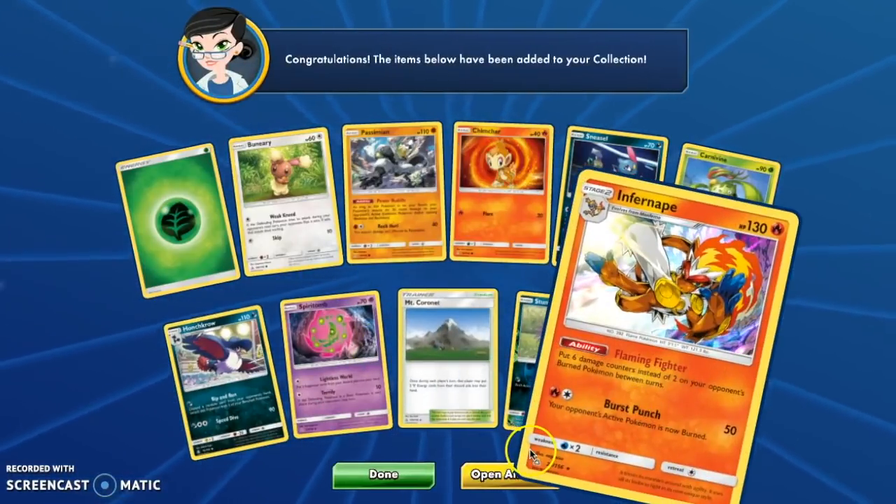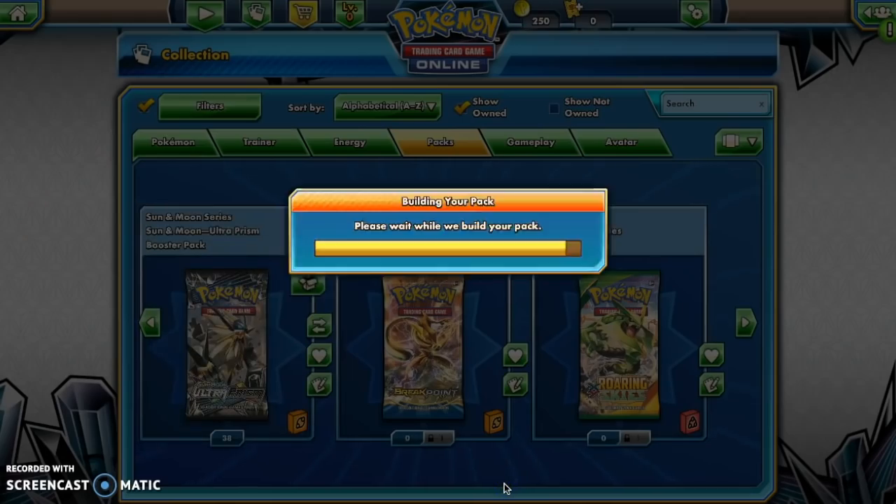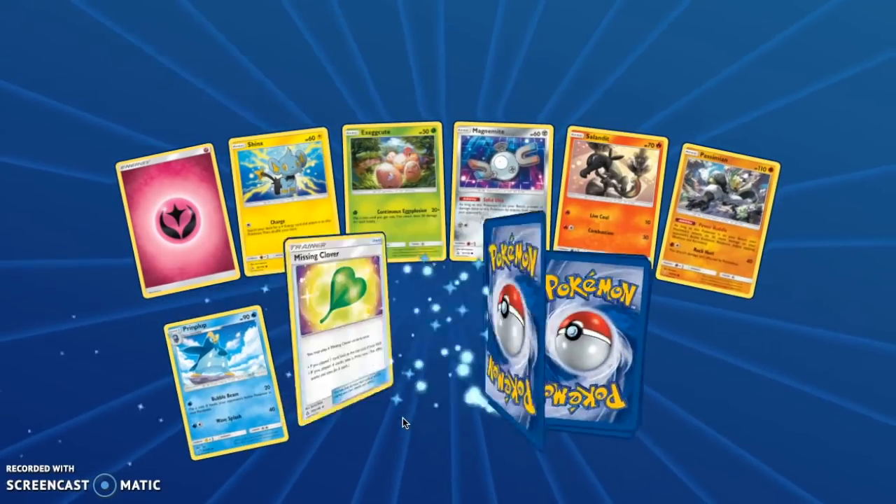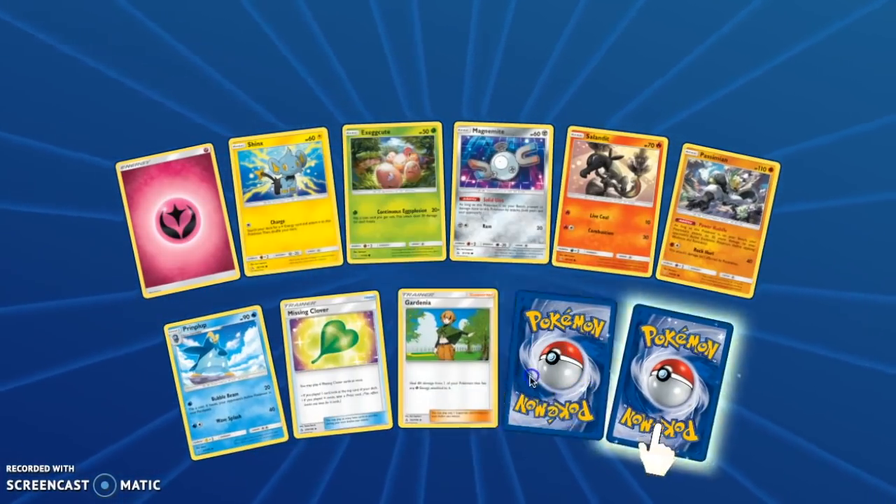We have an Infernape holo though. Hollow-wise we're living, but Full Art, Hyper Rare, Secret Rare, Gold Card-wise — I don't know. We got a Prism right here — Super Boost Energy.